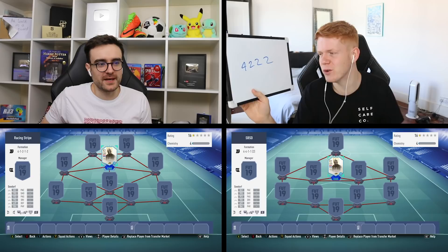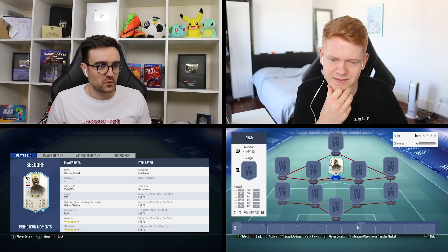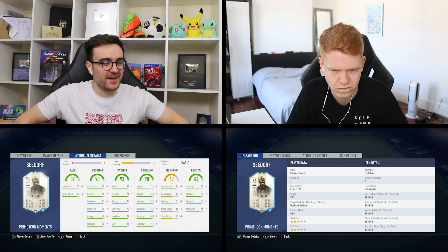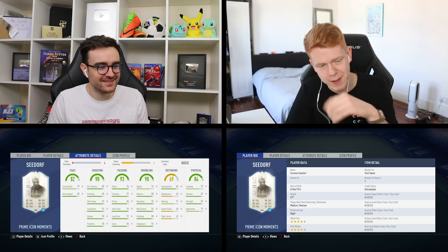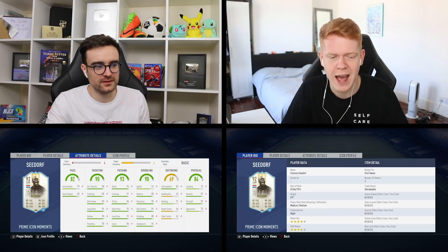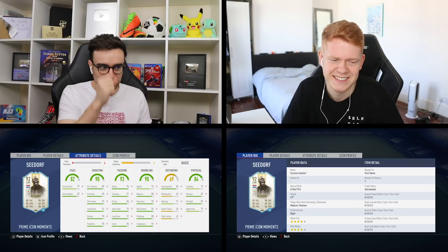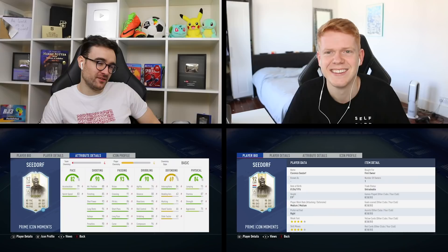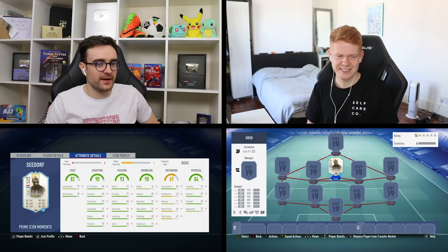Damn it, I put down 4-3-2-2. I've never used Seedorf on this game, never used an Optimus Prime icon either so I'm pretty excited about that. He's not the tallest, is he? No, but he has got four-star, four-star. He's like Tyron Woodley - that's the only way I can think to describe it. He's massive but he's not at the same time. He's got like a racing stripe on his card. I'm going to slap a hawk on him and he'll have like 87 pace, 99 shooting, 99 strength.